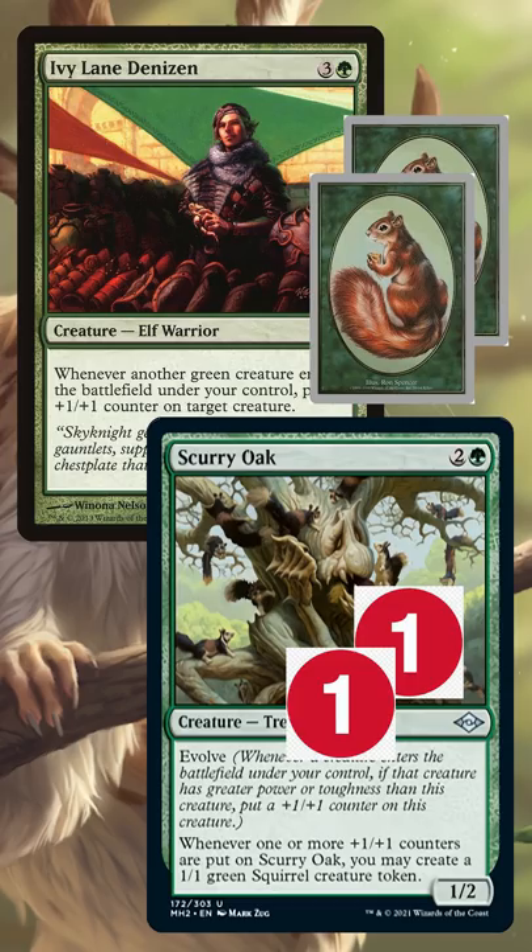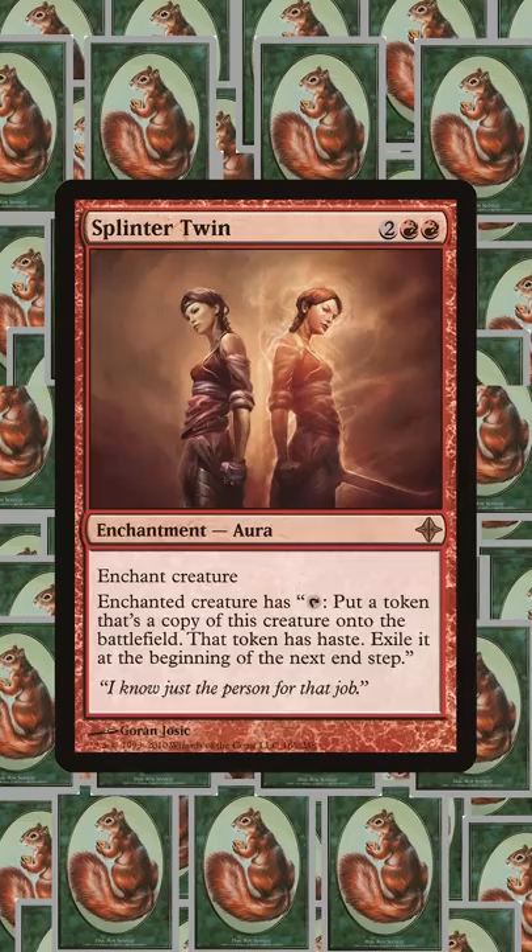The big difference between Splinter Twin and Squirrel Twin is that the Squirrel tokens lack haste, but I like to think that what the Squirrels lack in speed, they make up for in cuteness.